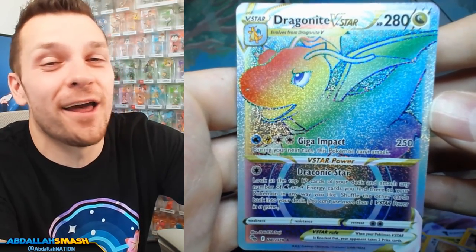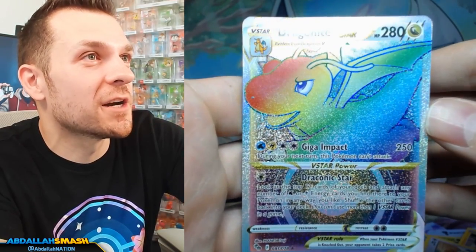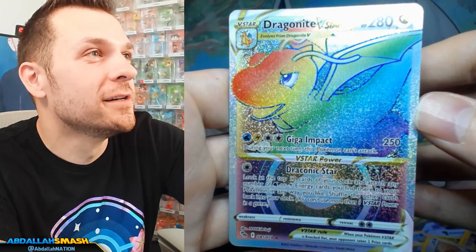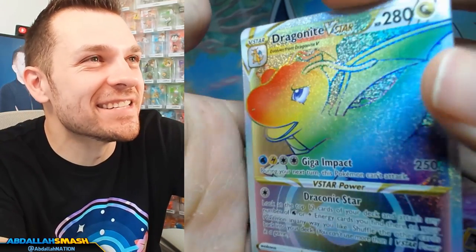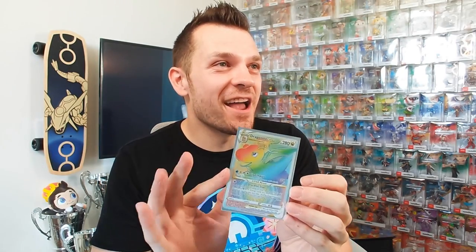You want to trade some rainbow rares? I got two of these bad boys. Dragonite loves me for some reason — we are a dragon-raising family in this household. We love the Dragon-type Pokémon, but that right there is a beauty. I'm trading a Dragonite V Star for a Mewtwo rainbow rare V Star — who wants it? Serious DMs only. The last card we pull — can you believe that the last actual card we pull is a Dragonite rainbow rare? Look at that beauty.